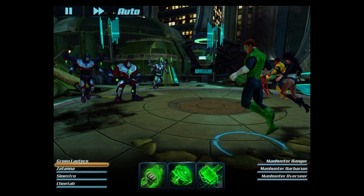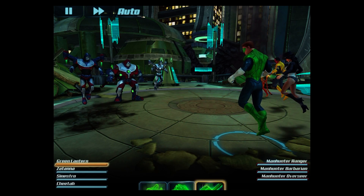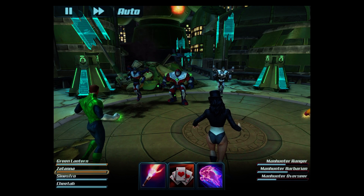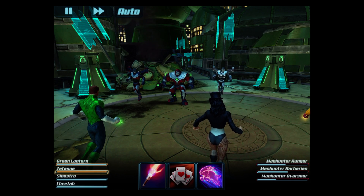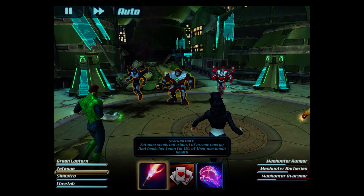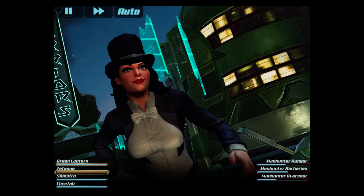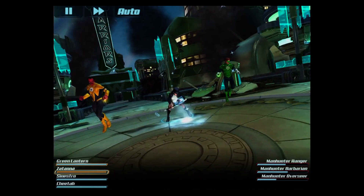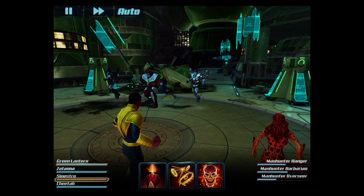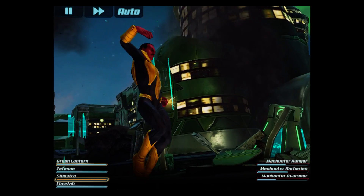Our team is set up and ready to go. First up, Green Lantern — we can use three special skills at the bottom. We're going to use a hammer and smash it down. Each character can do different things — for example, this one can do five projectiles, or she can use a stacked deck power which will heal her team. Next, Syntho has three skills including Bone Swords — let's use Bone Swords and that will attack all three.